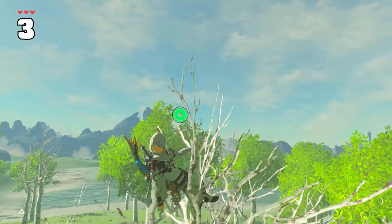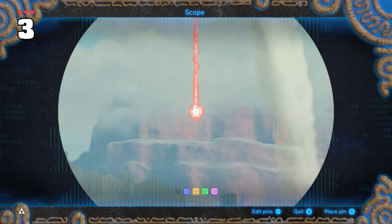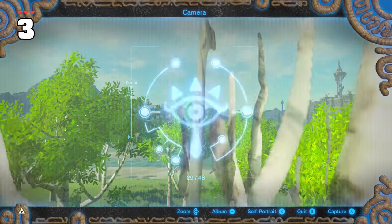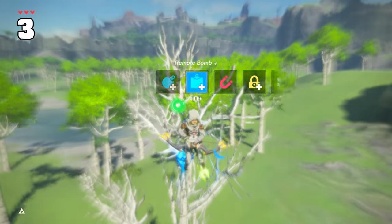Tall trees with a pointed top can let you rest up there to get your stamina back, but it also lets you survey the area with your scope and use the camera rune, including selfie mode. No other rune works, unless you count wind bombs, I guess.